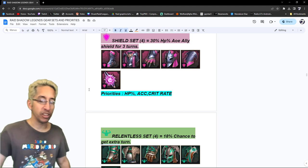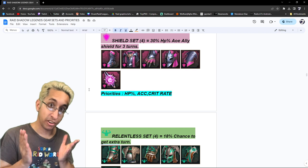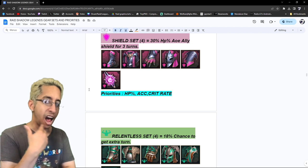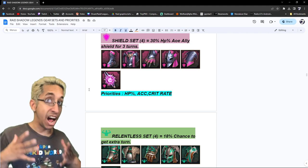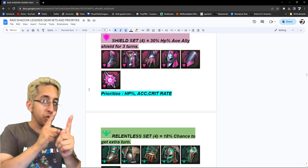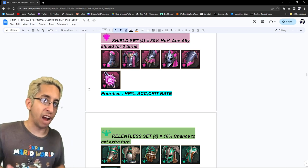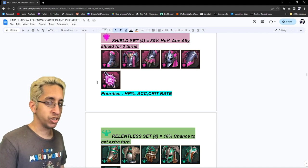The shield set is 30% HP AOE ally shield for three turns. We're prioritizing HP — it's an HP set — then accuracy and crit rate. You might ask where's speed. I'd rather put speed on bolster. When I think of shield, I think of champions like Mountain King or Harvest Jack — very high HP champions with debuffs. For Mountain King specifically you'd put HP, crit rate, and crit damage. But most champions in shield, like Harvest Jack, have debuffs, so that's why I put accuracy second and crit rate third. You can play around with this set, honestly, because it's kind of overshadowed by bolster.